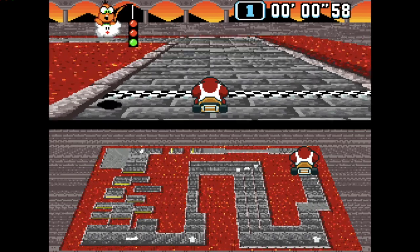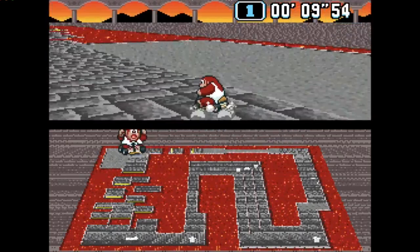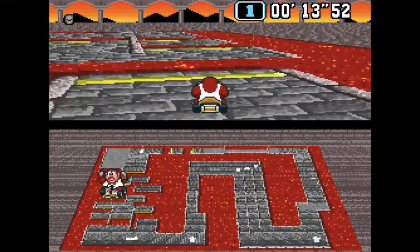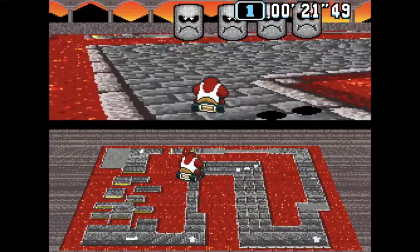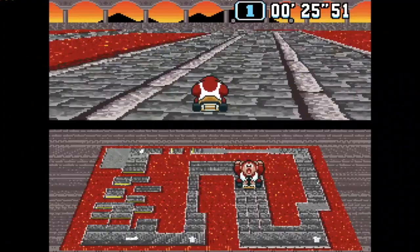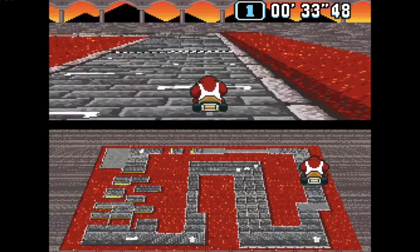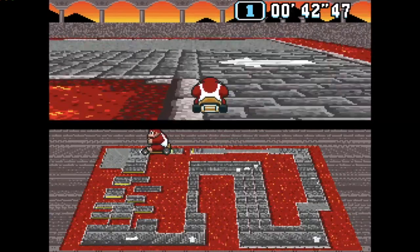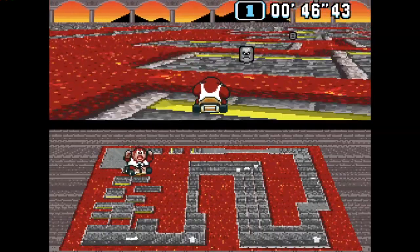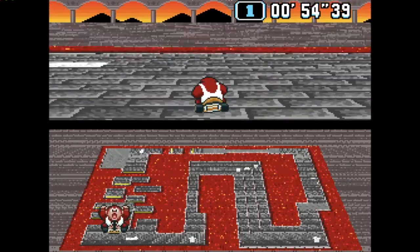Number 3 is Bowser's Castle 3. Bowser's Castle 1 should become a retro track, and I'd really like Bowser's Castle 2 to become a retro track, but Bowser's Castle 3 needs to become a retro track in the next Mario Kart. You have to put a Bowser's Castle in Mario Kart 9. This is the best Bowser's Castle in Super Mario Kart because of all the jumps. That's basically all I've got to say, because it's a Super Mario Kart track.